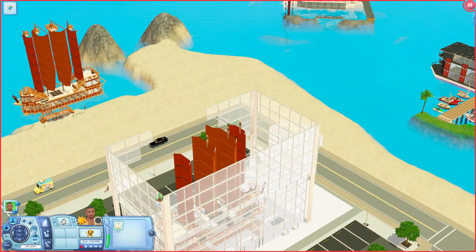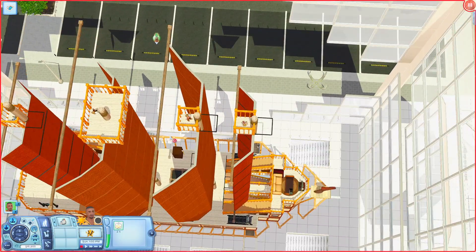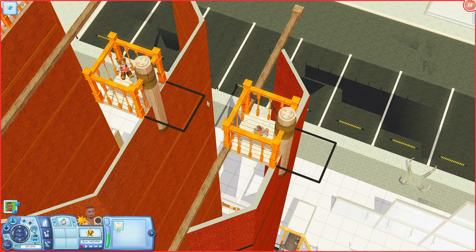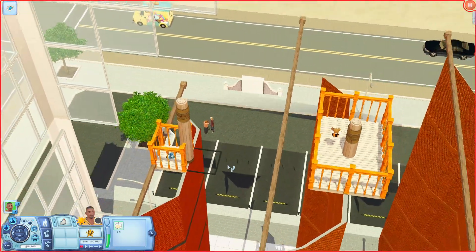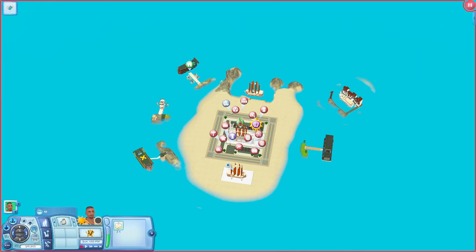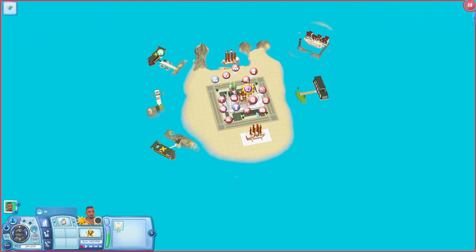That's pretty much all there is to see on this pirate ship. Over here though, there's like a bear — and you have a few bears over here. I guess that was the last thing to see on this lot. It's kind of cool because it is like a ship in a bottle and you don't really see something like that every day.